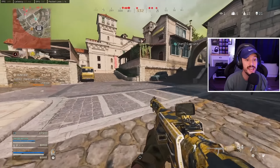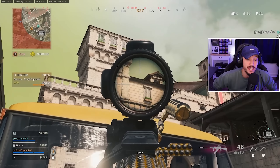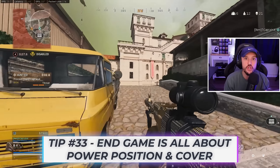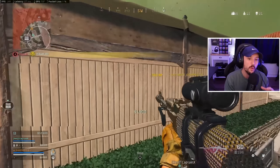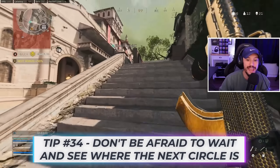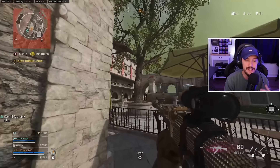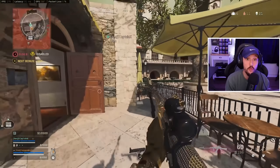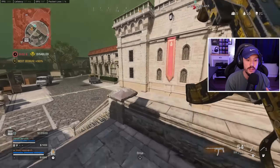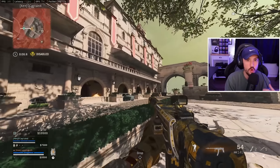Now we have no choice but to push into Keep based on endgame. In endgame I always talk about power position and cover — where can you be in circle that has cover and is the best position possible? There are already people at top Keep, so I'm going to wait a circle, see where the next circle goes, and then position myself accordingly. Every single time that circle closes, ask yourself: where is my power position, where is my cover? Then rotate to that area. You don't always have to have the perfect spot every circle — if you're not in a good spot, wait a circle and go back in.